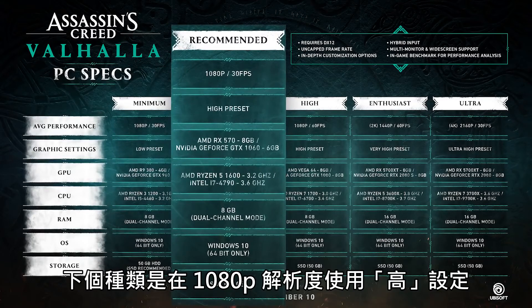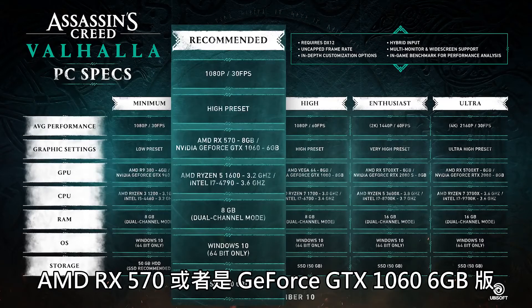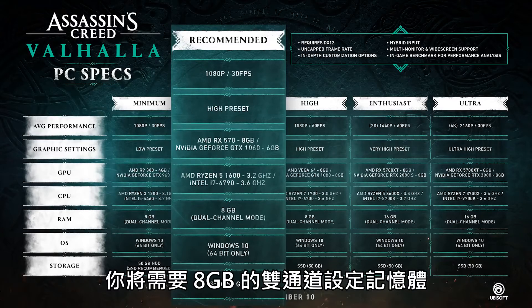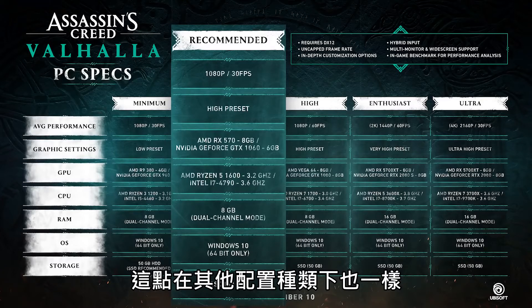For the next category we have the high preset at 1080p with an average performance of around 30fps. For the graphics card you're looking at an AMD RX 570 or a GeForce GTX 1060, the 6GB version. For the CPU you'll need an AMD Ryzen 5 1600 or an Intel i7 4790. You'll need 8GB of RAM in the dual channel setup. You'll need the same 50GB of storage space installed on an SSD, which is consistent for the rest of the categories.